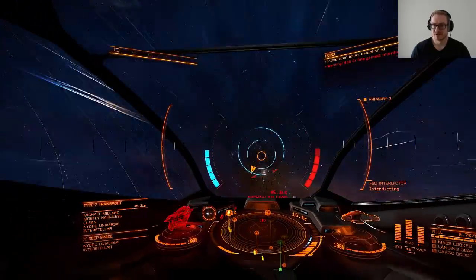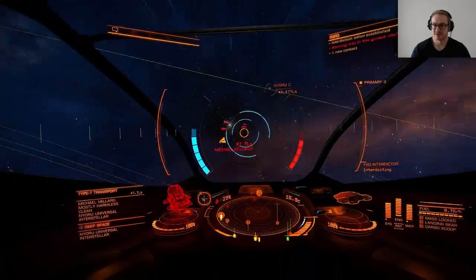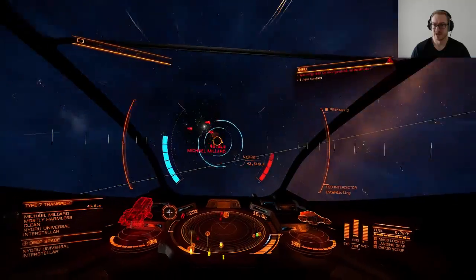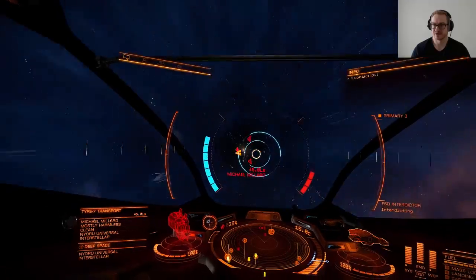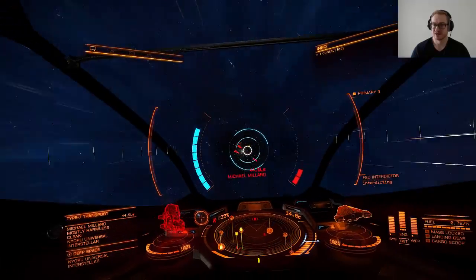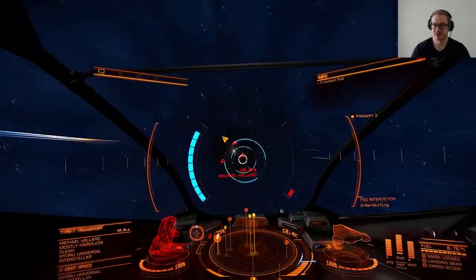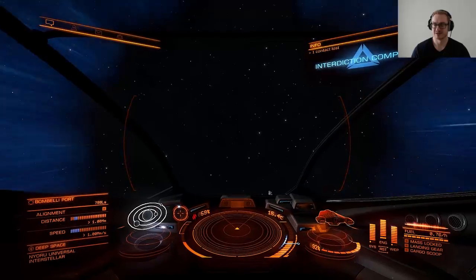Now I need to keep the crosshairs of my ship on him at all times. If I keep them close to him or on him, my blue bar will fill up, and when the blue bar fills up he will be interdicted. If the red bar fills up because I can't keep my crosshairs on him, he will escape. This is exactly the same minigame as when you are getting interdicted yourself, except you need to keep the crosshairs on his ship.